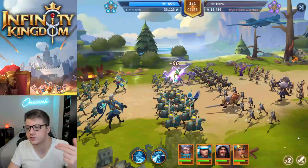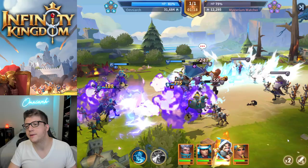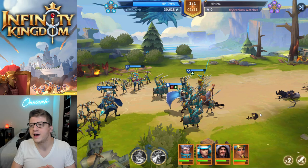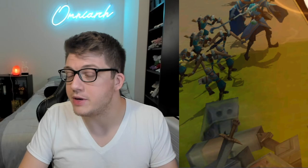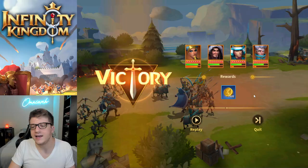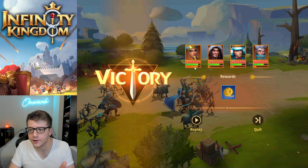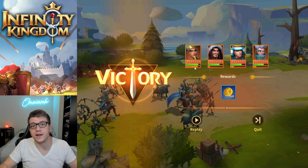You have the option of one or two times speed, and you can control your immortal manually. I have auto battle on right now because I know I'll win. But if you're struggling, do not auto battle — because if the enemy has 3% health left and one of your immortals finishes charging their ability, it will use it automatically, wasting a massive nuke. Your skill bar carries over to the next fight, so save those big skills for the next guard or the boss.